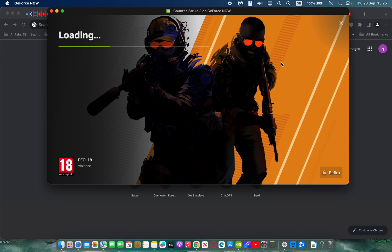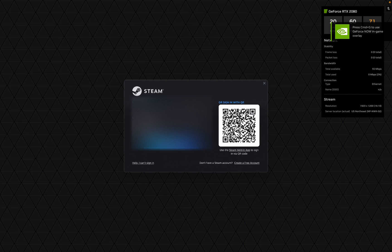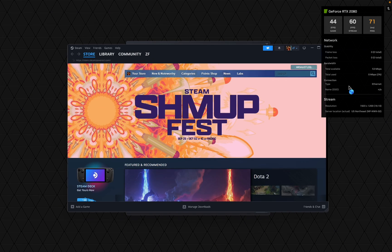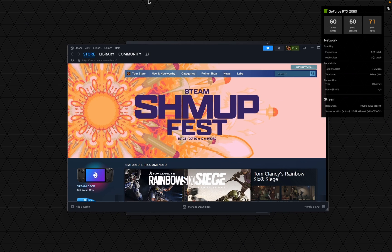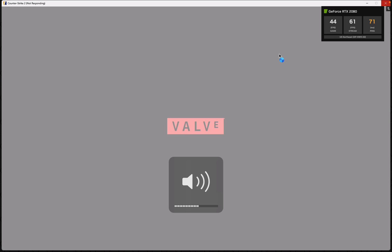As you can see it's already started loading — the queue was only around three minutes, less than three minutes. I need to log in. The server I'm on is NP NWK. I'm running at 1920 by 1200 resolution. The nice thing with GeForce Now is you can run that 16 by 10 aspect ratio which perfectly fits the MacBook screen — I'm on a MacBook Pro 13-inch 2020 M1. Let's see how it performs.